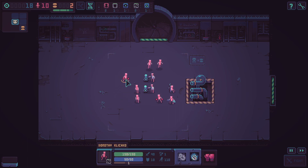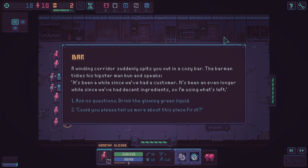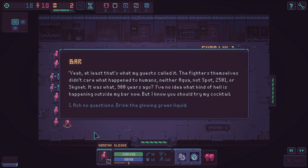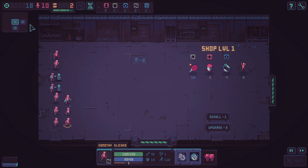Dorothy gets the gloves. We'll rearrange everyone as we head to the next level. We also have 18 food. A winding corridor spits us into a cozy bar. The barman — sporting a hipster man bun — says it's been a while since he had a customer and he's using whatever ingredients are left. He used to be an information broker but since the second AI war he has no idea what's going on. He offers us a glowing green cocktail.